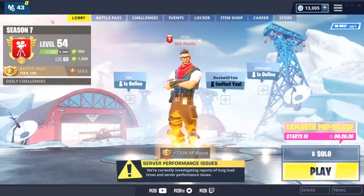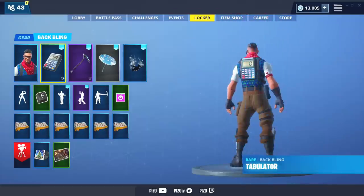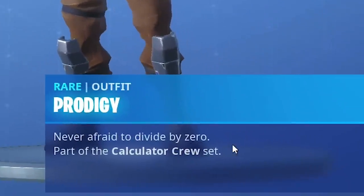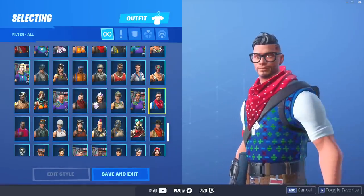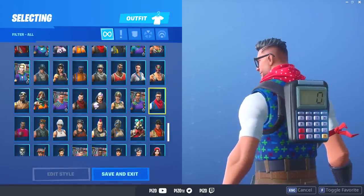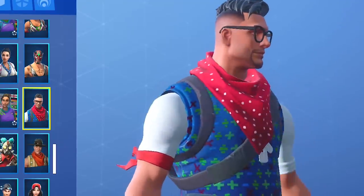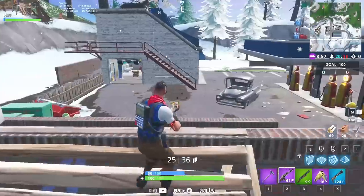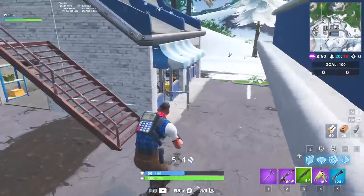Prodigy Tabulator — never afraid to divide by zero, part of the calculator crew. You can get this outfit and this backbling for free in the PlayStation Store if you have PlayStation Plus. The backbling is called Tabulator; it is reactive and displays the number of eliminations you have.